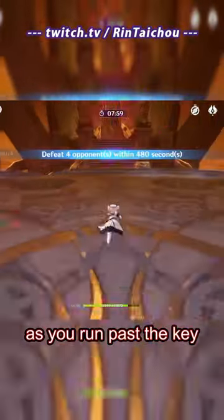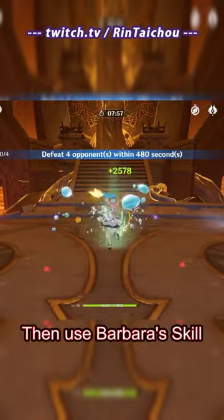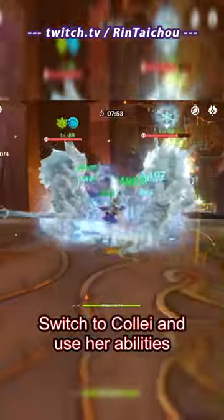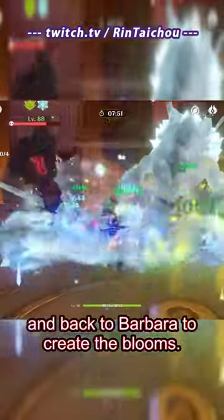Start the domain as you run past the key and keep running until you almost reach the wall. Then use Barbara's skill and then Kaya's burst to freeze them. Switch to Kale and use her abilities to start the Dendro Factory, then back to Barbara to create the blooms.